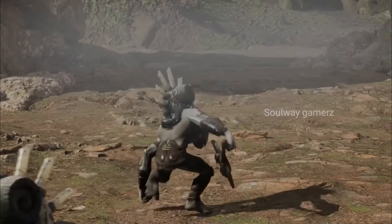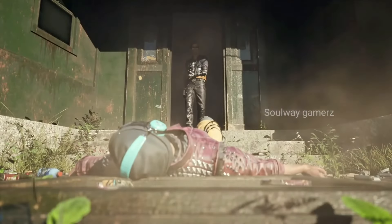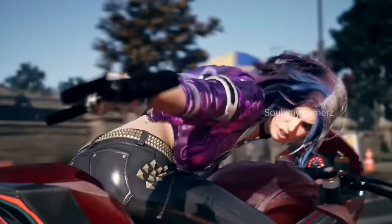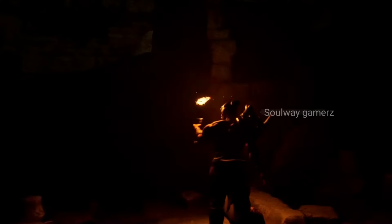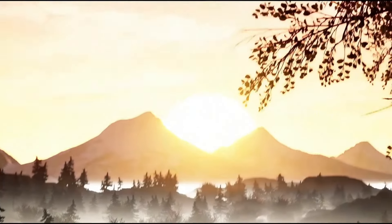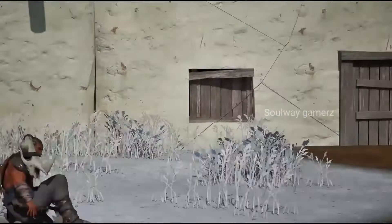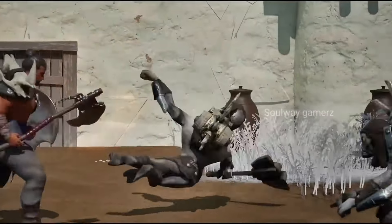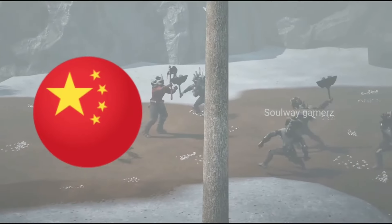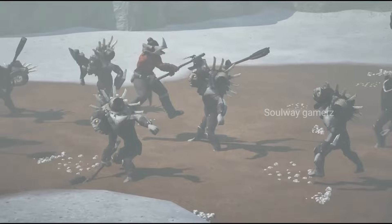Now let's talk about the next game, whose name is Nipa Saga, which is an action RPG inspired by the country Nepal. This RPG game has been created by Barge Studio in collaboration with Unreal Engine 5. For those who do not know about Unreal Engine, it has been used in many big game projects, including games like PUBG. In this game, a land has been attacked by some evil monsters, and after defeating them, you have to save your land.